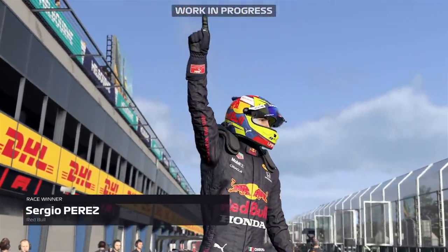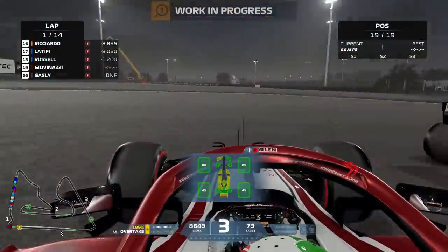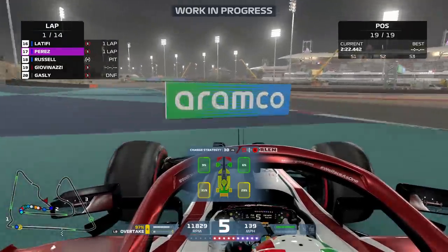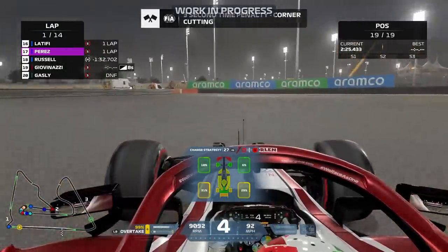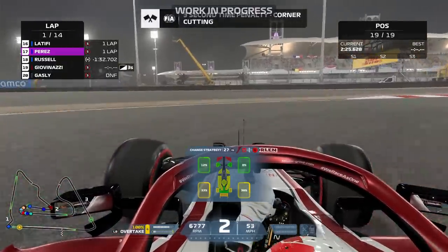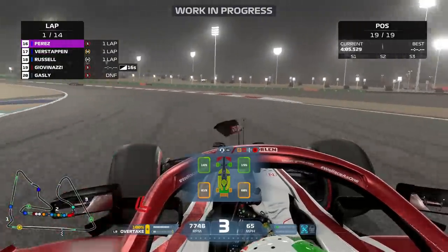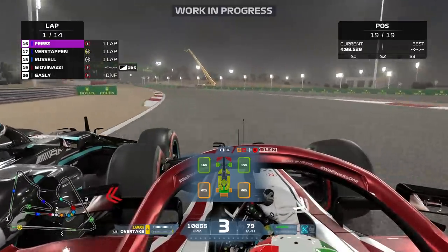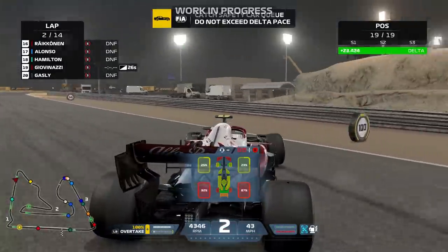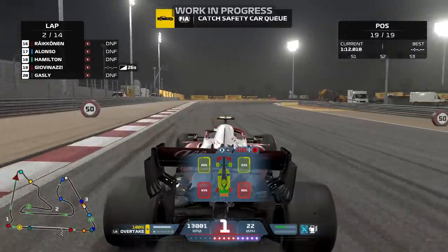Moving to Bahrain to continue testing floor damage. One thing confirmed by Codemasters: you can get floor damage from contact - simply running side-by-side with other cars. Flying over uneven surfaces here still gives no floor damage, though I did have some from earlier heavy contact. Then side-by-side contact with Hamilton gives us even more floor damage. So even light rubbing against another car can cause floor damage - very interesting to note.